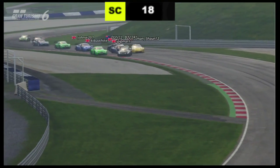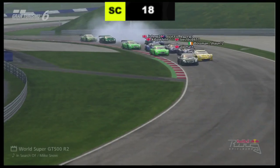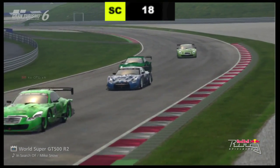Safety car pulls ahead. Matt Orange backing the field up, as he's entitled to do. But there's contact everywhere — he's slowed them down too much. Tried too much to be Jenson Button when he's not, and that has caused havoc.